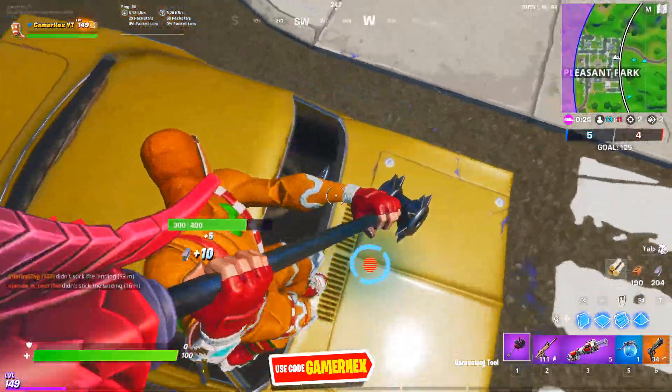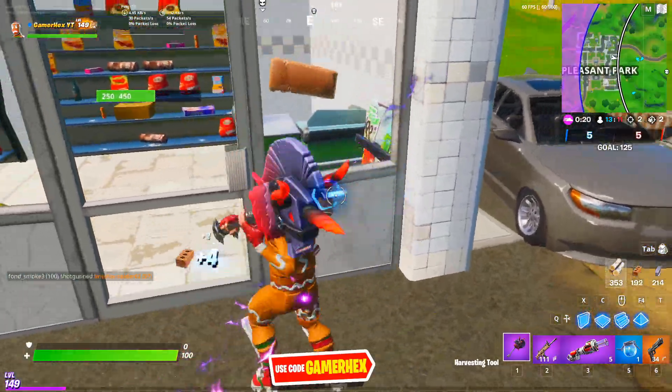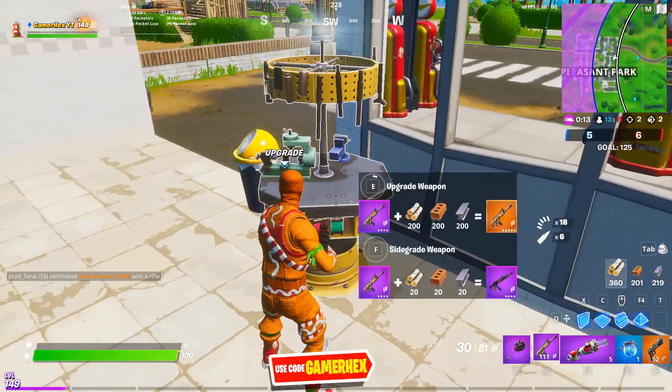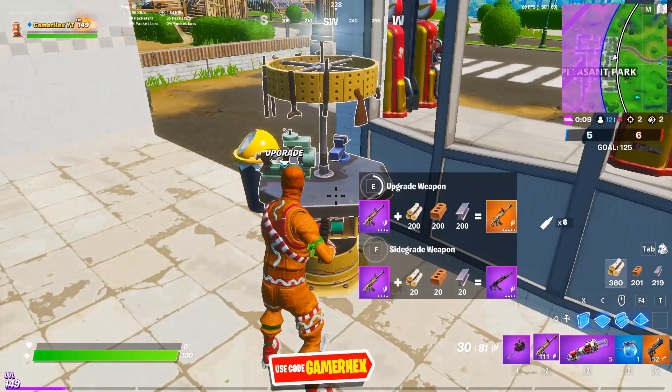Welcome to this Fortnite event guide. For the final challenge to get the Medusa shadow or boost, first you have to accept the mission. Second, you have to find two legendary weapons. To do that, do it in Team Rumble, since finding a legendary weapon is easy there.